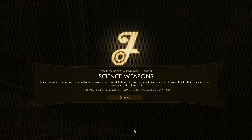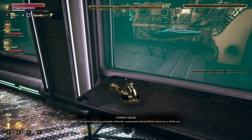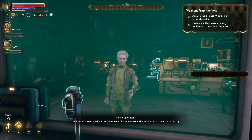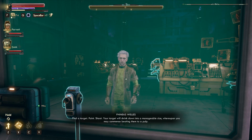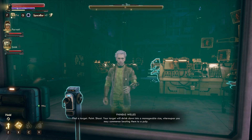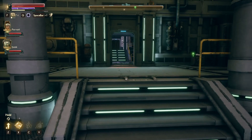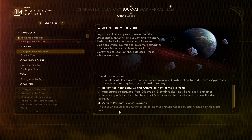Pick up shrink ray — Jock Weapons and R&D departments: science weapons. Science weapons are unique weapons that have strange and powerful side effects. Science weapon damage and the strength of their effects both increase as your science skill increases. Find a target, point, shoot — your target will shrink down into a manageable size, whereupon you may commence beating them to a pulp. Feel free to try it on a marauder sometime. You better believe I will. That's weapons from the void — that's that one.